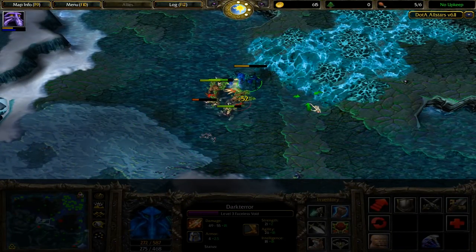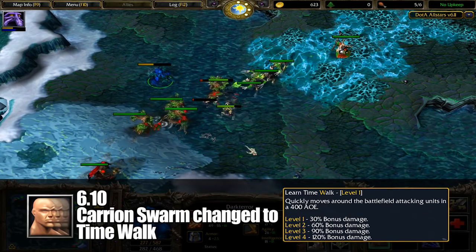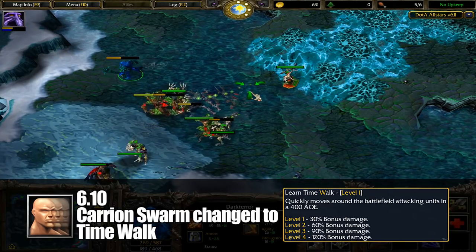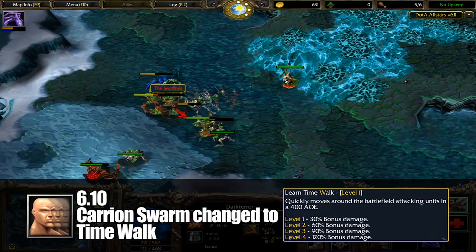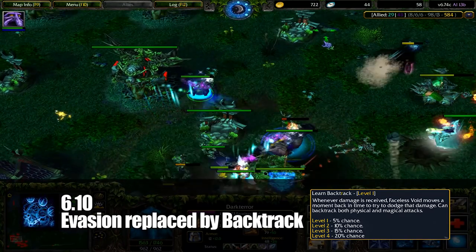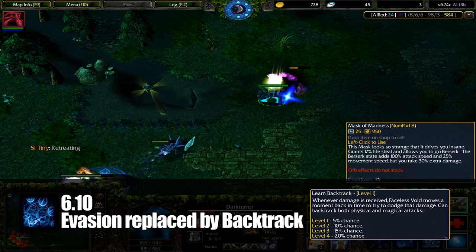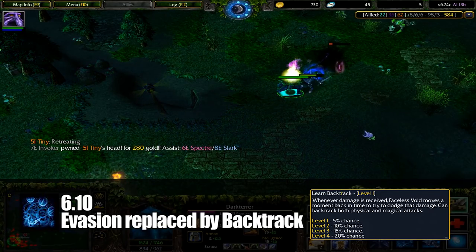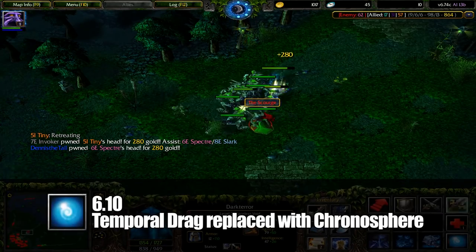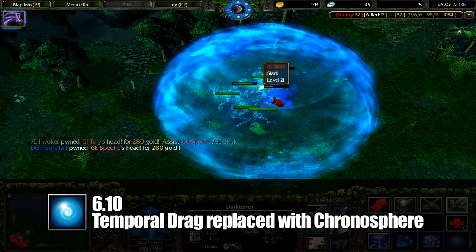In 6.10, Void received a rework, replacing Carrion Swarm with the first version of Time Walk. This spell would have Void attack all enemies in a radius around him, dealing a percentage of its damage to each one, sort of like a stationary version of Ember Spirit's Sleight of Fist. Evasion was replaced by Backtrack, a passive that would give a chance to completely avoid a single instance of damage, particularly effective against huge bursts like Finger of Death or Laguna Blade. Bash was simply renamed to Time Lock, keeping in line with the theme of the hero, and Temporal Drag was replaced with Chronosphere, which would end up being Dark Terror's most iconic spell to date.